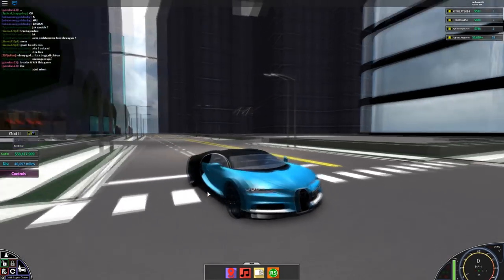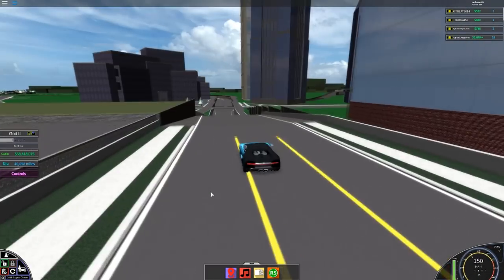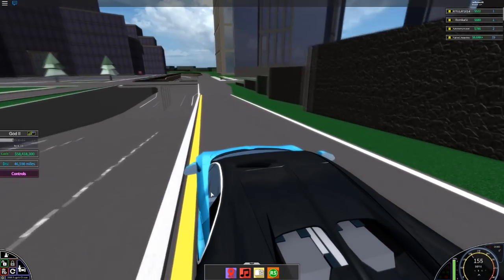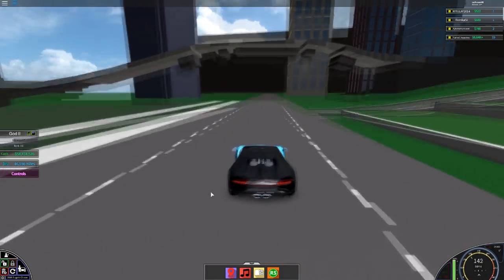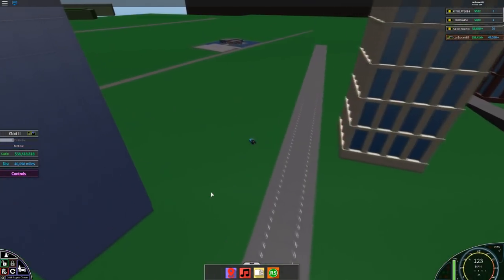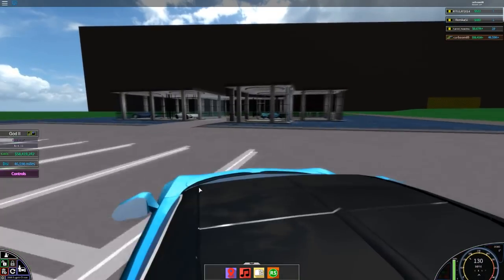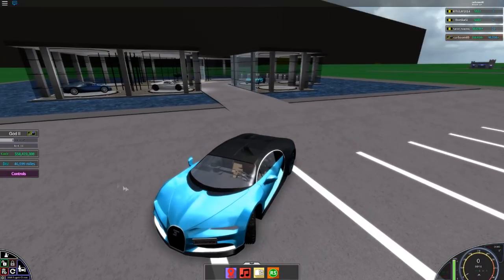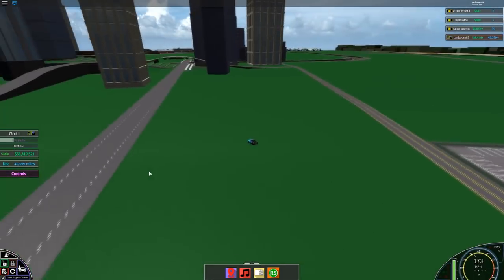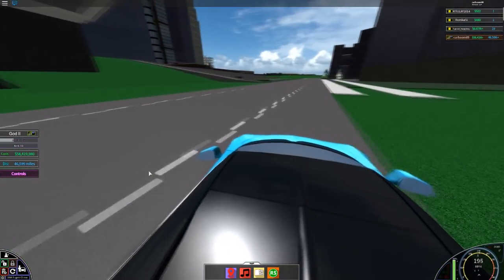I'm not sure yet how I want to customize mine because there are some new options with this new auto shop. But let me show you the map right now. This is all temporary — it's not going to stay like this. The whole map is flat right now. All of the dealerships that used to be on top of the mountain, like the supercar dealership where I got my Bugatti from, are now flat on the ground.